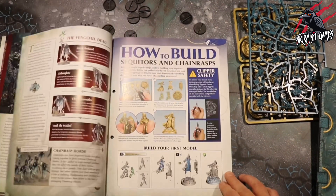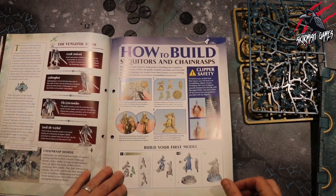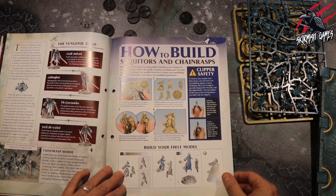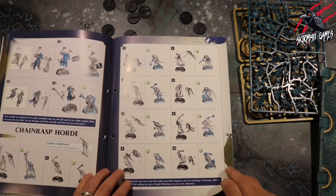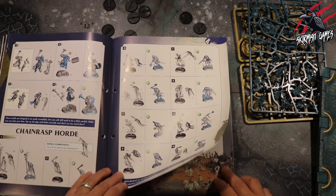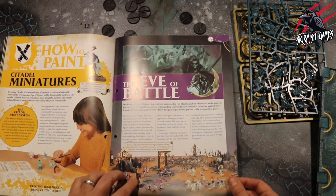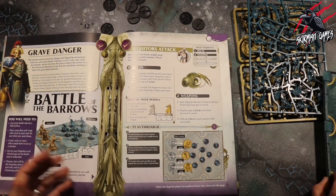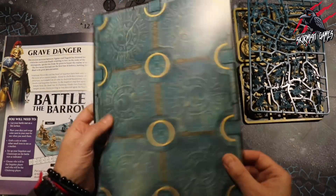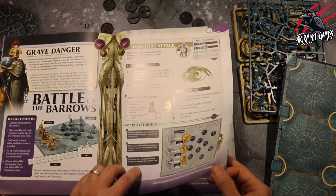You can see it's packed with quite a lot of stuff, and then we move on to the how-to-build section. These are going to be simple and pretty easy to put together — I don't even think you need glue. There's also a how-to-paint section, a little bit of information, the Eve battle, and then it takes us through a little play-through.